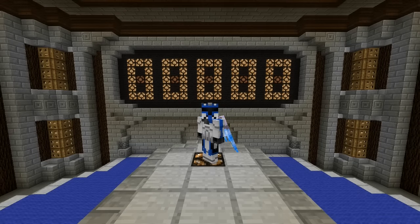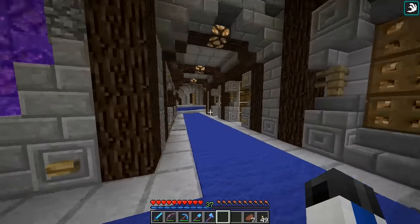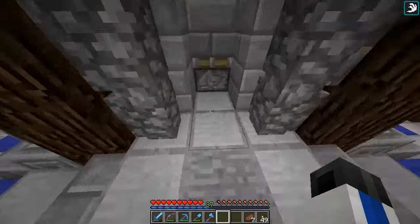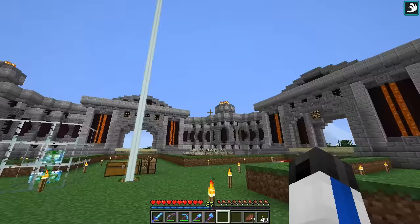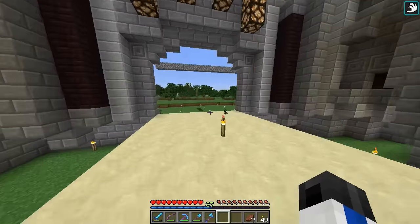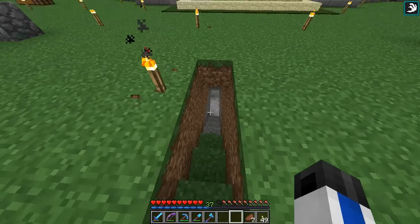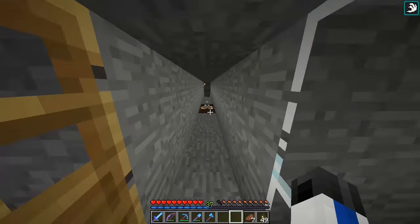Hey guys, Rex here and welcome back to my let's play world. Today is episode 23, and first things first I want to update you on the progress with our villager breeder that we built last episode. If we come up here, it's a huge pain to get to — I need to add an easier way to get to it. It's in a very strange spot, so hopefully I won't need to get to it that often once we finish the actual villager trading area. But this guy's still here, he's still safe and sound.